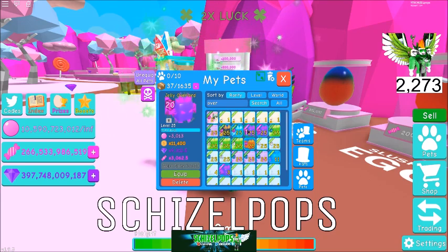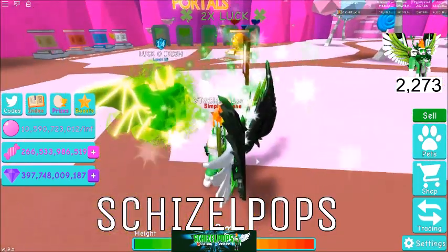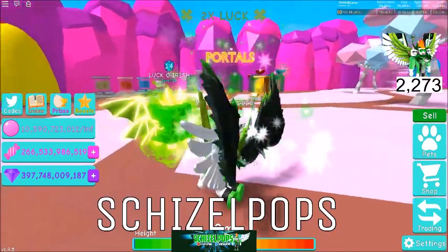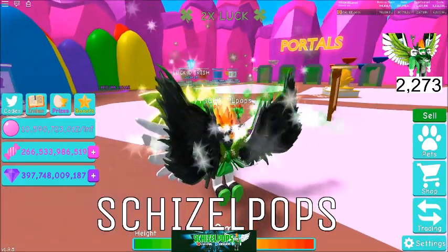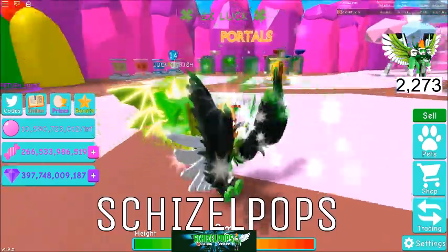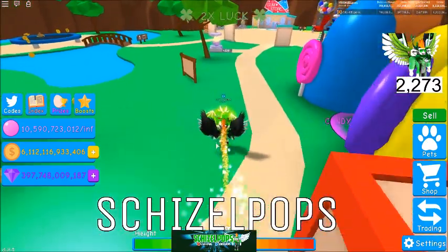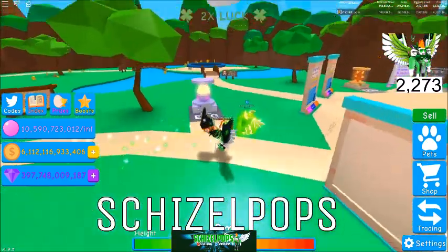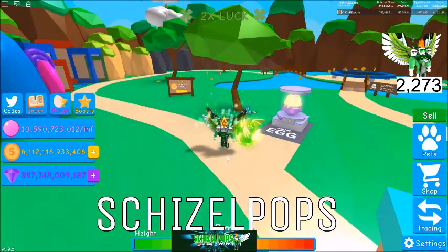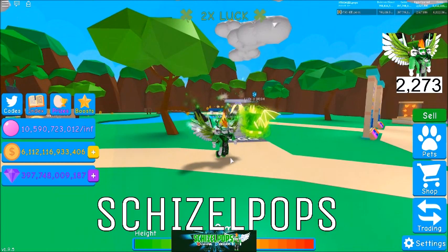Moving on to draw number two, we'll do the Lucky Overlord. This is actually one of my favorite overlords — I like the green, and I like how it's bigger than all the other ones. The Lucky Overlord is no longer available; you can't hatch it anymore. The only way to get it is to trade for it. It was originally in a special egg — it came from the St. Patrick's Day egg. Lucky Overlord will be draw number two.